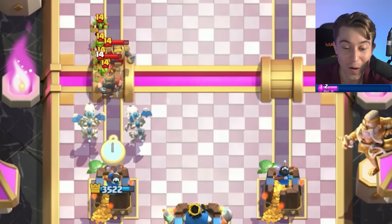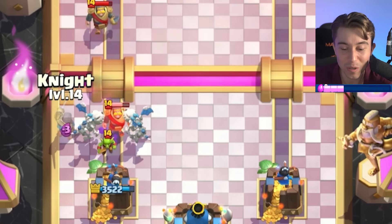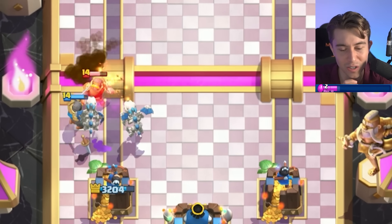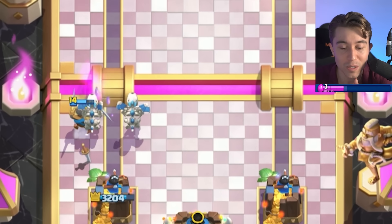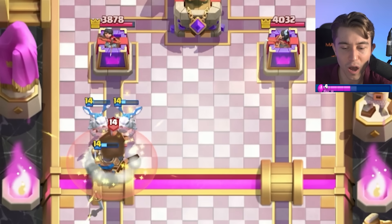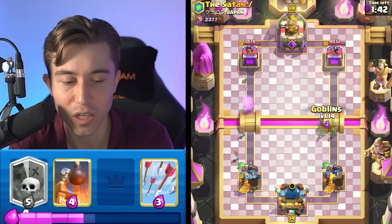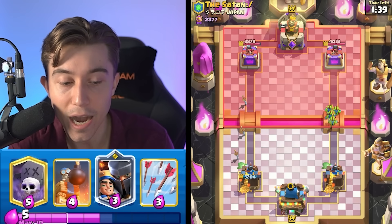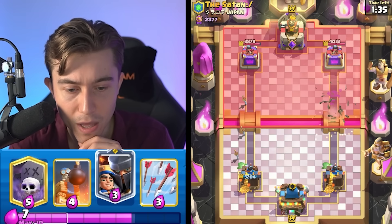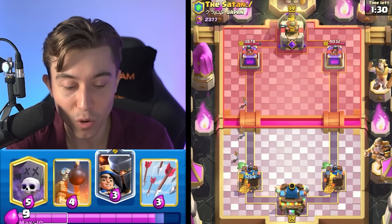This guy might hard counter me a lot. I want to see if I can win this because this will be the most difficult matchup imaginable for me. We know he's going to be back to Royal Delivery, so I have no expectations for the Skeleton Dragons. If I go for Goblins, they're just going to get logged — however, it is a two-for-two trade, so not terrible for me. We went in for a Graveyard in single Elixir and he didn't have Poison in cycle, and he's still defending minimally with only 200 damage.